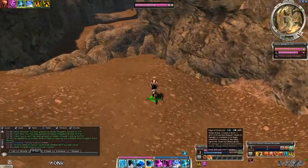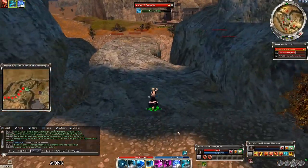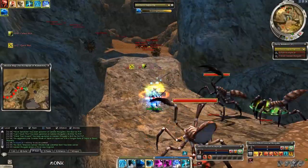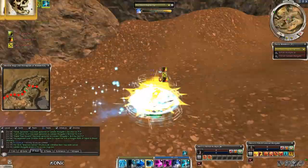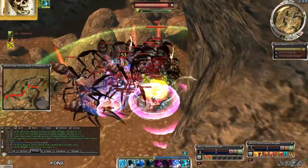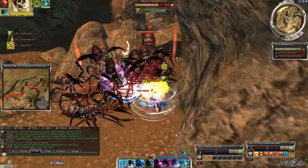Then cross the bridge and maintain Protective Spirit, Shielding Hands, Absorption and Healing Breeze through the battle. When the spiders are balled up, agro and move in the direction of the spirit. When they are close enough, activate Shield of Judgment, Radiation Field and put Pain Inverter on the boss. It only takes a few hits and the small spiders die, and the spirit will kill the boss as well.